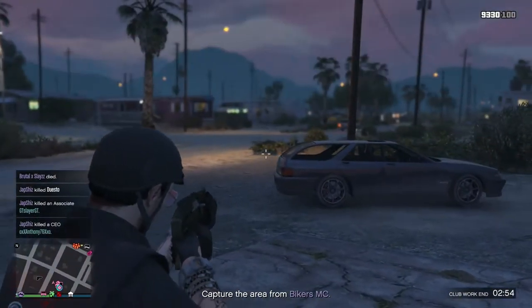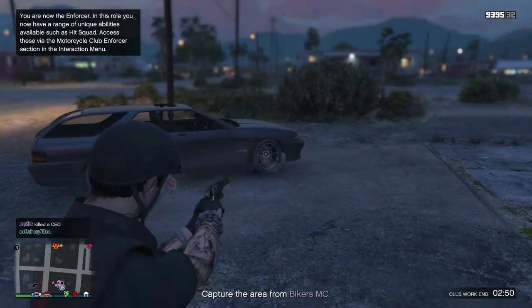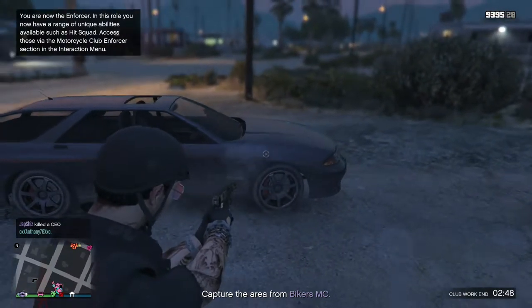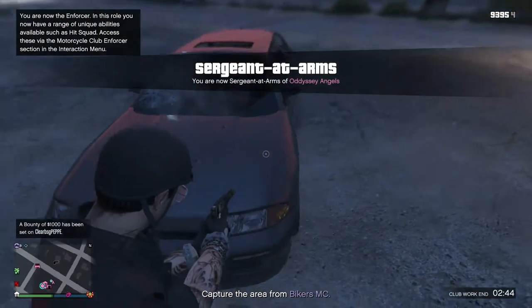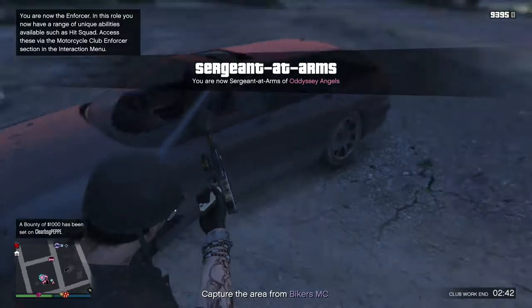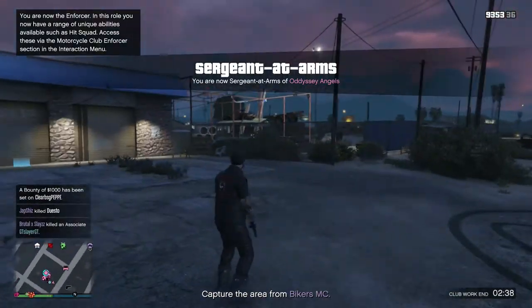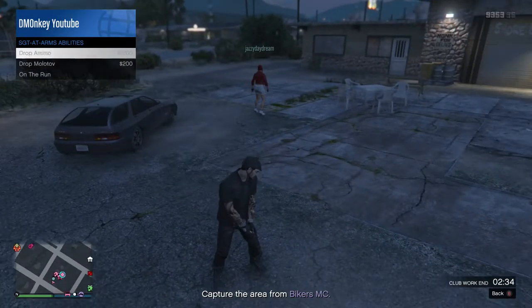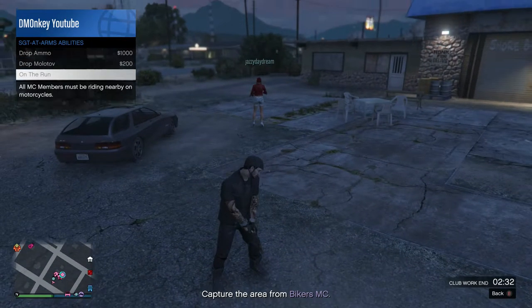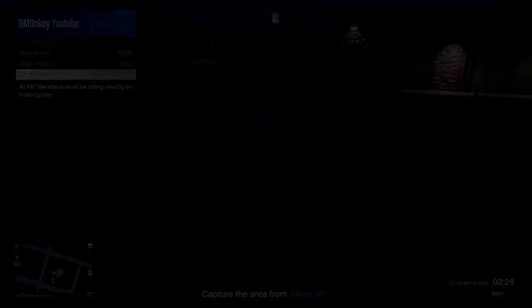The next is the sergeant at arms. They can drop ammo, but another good thing they can do is drop a molotov cocktail. The molotov cocktail is a really rare weapon and you don't really find it anywhere, so being able to spawn one in is actually a really good ability. That's basically all of them — road captain is the best. I've been DementedMuggy, see you in the next one!